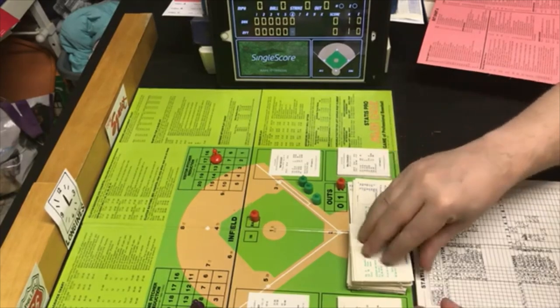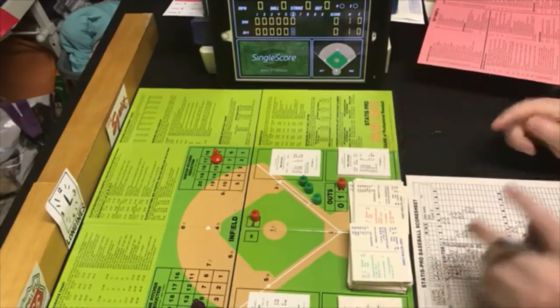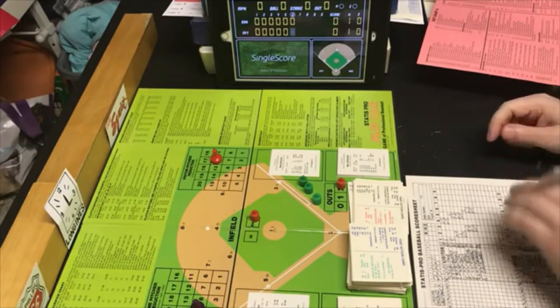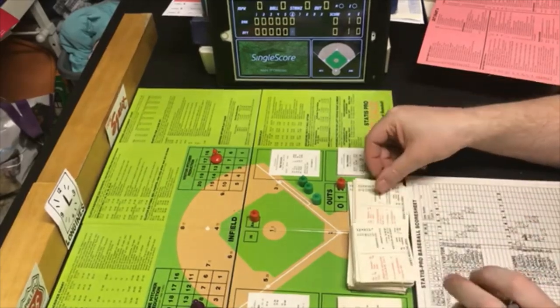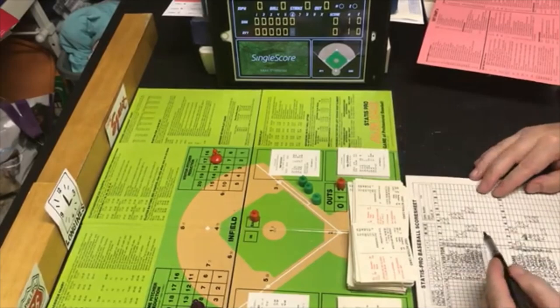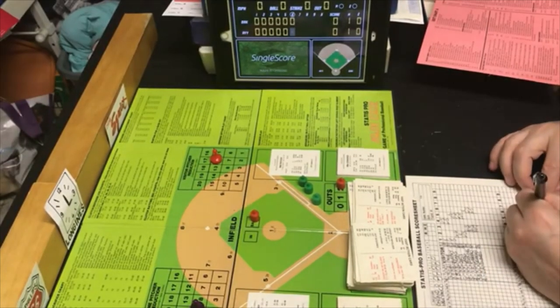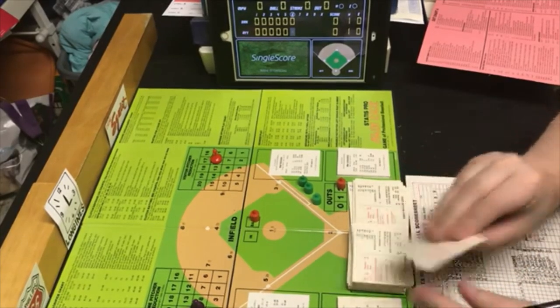Dent is an RN — all go G3 star, ground out to first unassisted, possible error. Checking — there isn't one. Dent is out, ground out to three. One down.